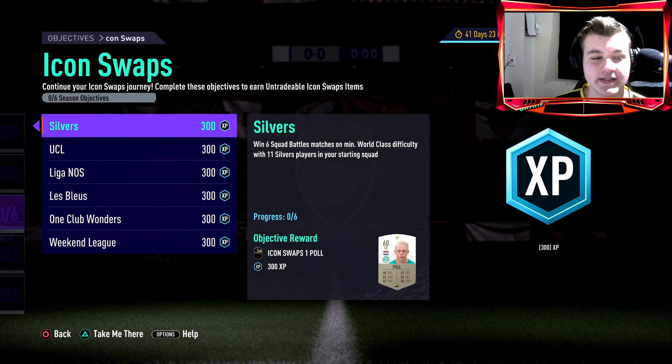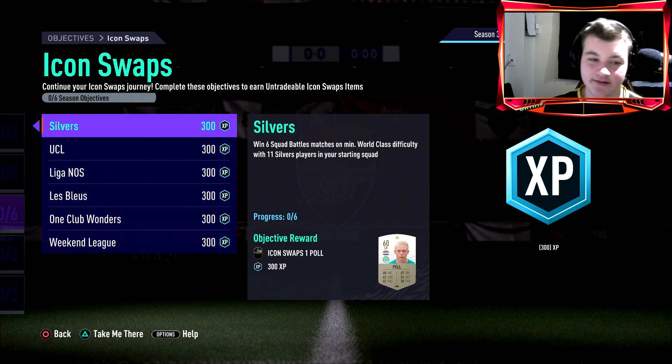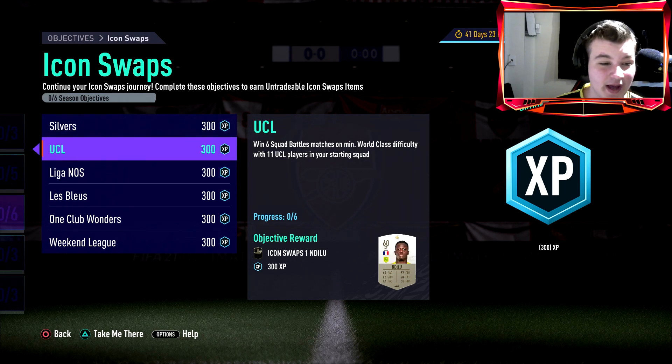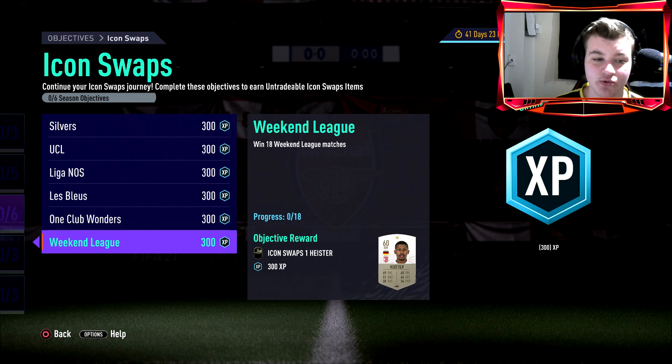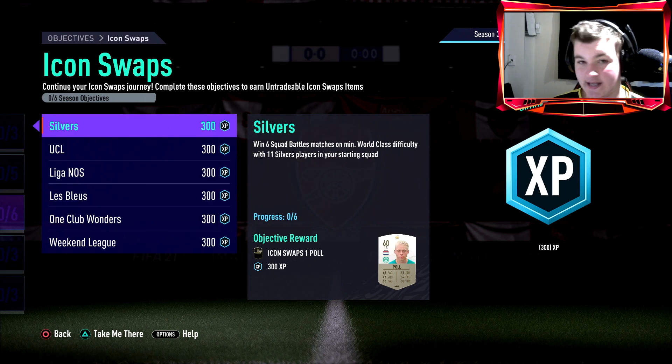Starting off, there are six icon swap tokens — 10 up for grabs, which means 8 plus 10 equals 18 total tokens. EA know about the golden goal rule, so they've put it all in squad battles. We have to win 6, 12, 24, and 30 squad battle matches, which is a massive grind — probably five to six hours — and it has to be minimum world class.